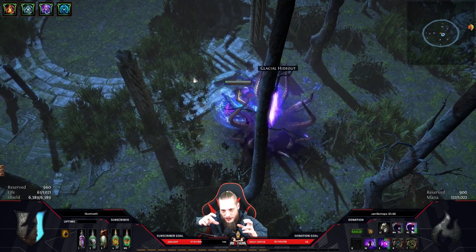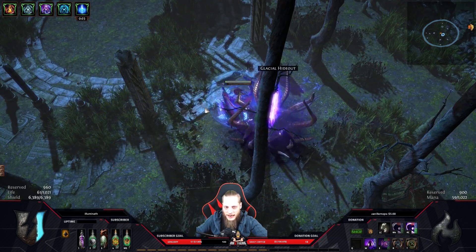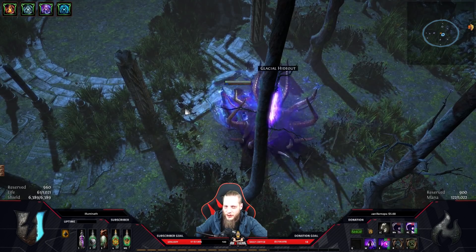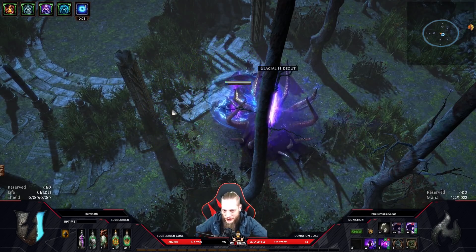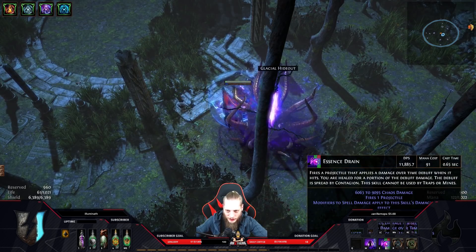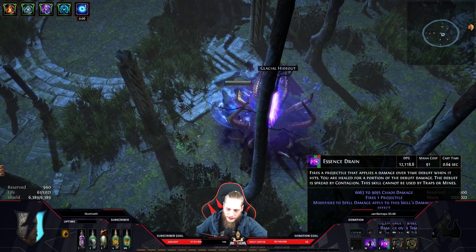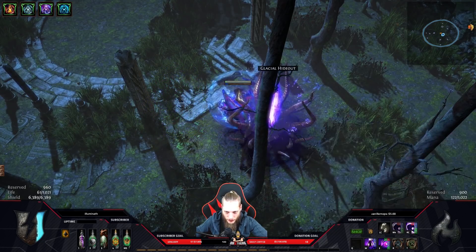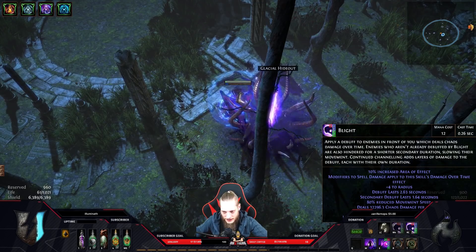Once the mob is dying, it will spread the circle - you can see those small blue circles spawn when the first enemy dies. Essence drain is our damage ability that does a lot of chaos damage, currently like 90k per second. When a mob dies with contagion and essence drain, the essence drain gets spread with the contagion. Blight is more or less just single target DPS because this is a skill effect with a duration.